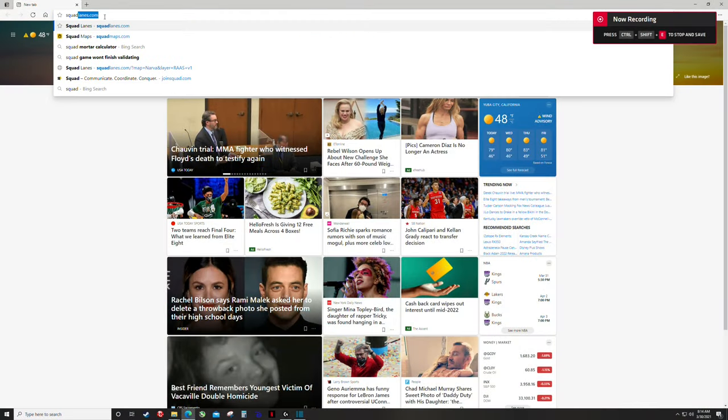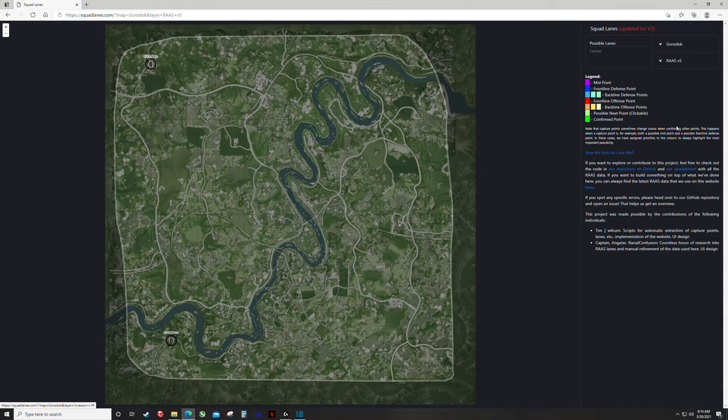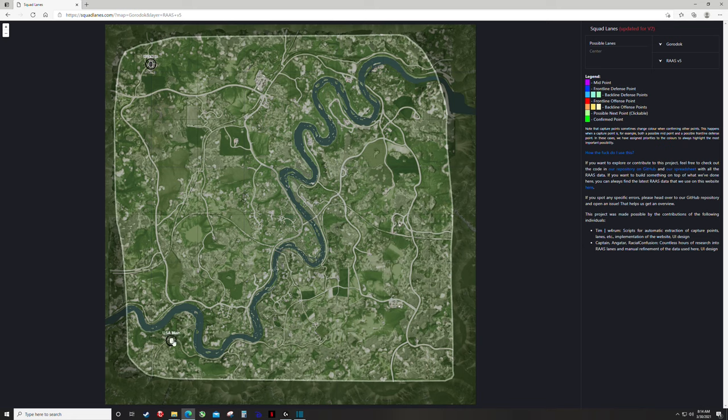I pretty much know and play regularly with most of the SLs on both teams. I'm going to take a second here to review the layer that we're playing, Gordok Ross V5. On the screen we're looking at squadlanes.com reviewing Gordok Ross V5. This is a website made by Captain, who's another YouTuber that makes great content. I'll throw links to this website as well as his channel below. One easy way to remember this layer is simply by the Russian main location being in the northwest corner, which is actually the dairy farm flag, as opposed to the northeast corner.